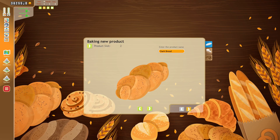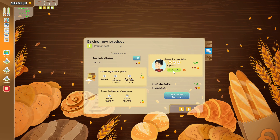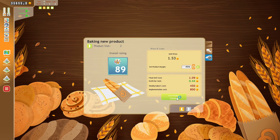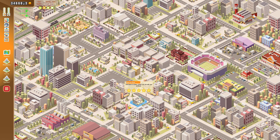We're gonna go for a second product — dark bread. Let's go for French bread instead — this might take off. I'm gonna go with good quality and good production. It's expensive — nice, I'll go with this one. Still a hundred units. I'm gonna start production and also buy a few more stores. Let's see if we go bankrupt this time.